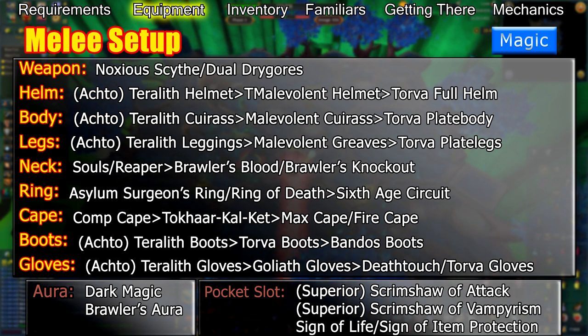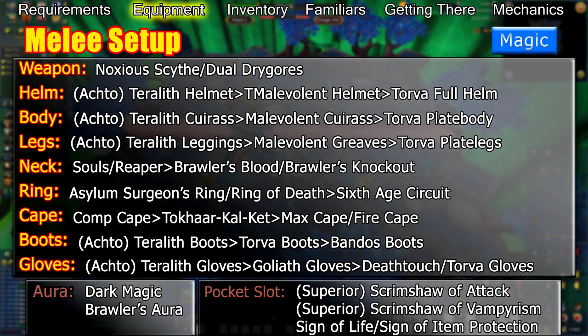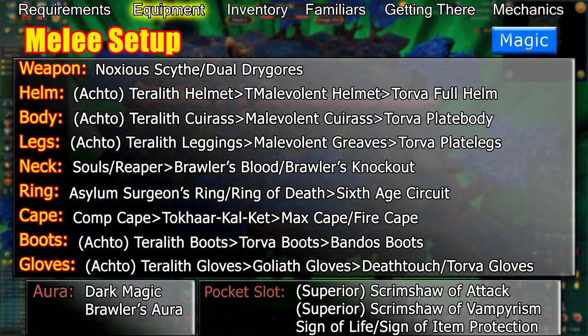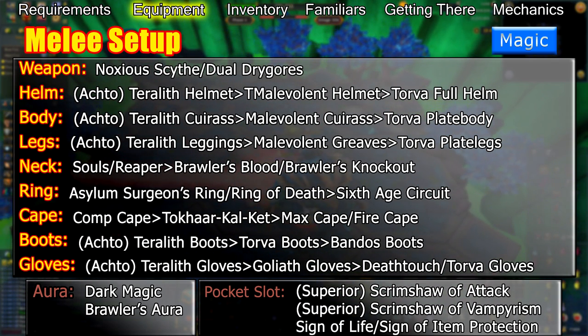Your cape should be a Taka, Kul, or Ket cape unless you have a Completionist Cape. You can also use a Fire Cape or a Max Cape if you plan on teleporting directly to Telos from the Max Guild. Your boots should be Torva or Bandos boots at lower enrages, or Steadfast boots if you're doing higher enrages.